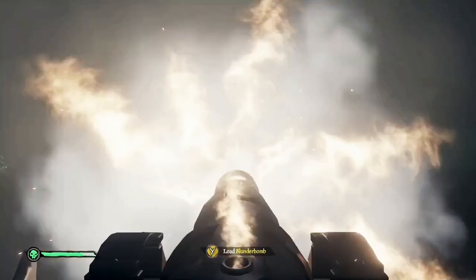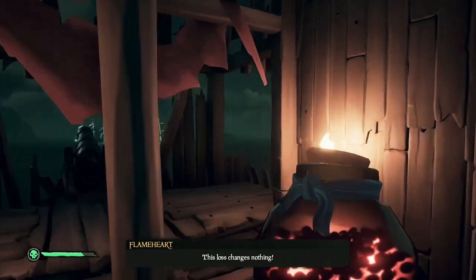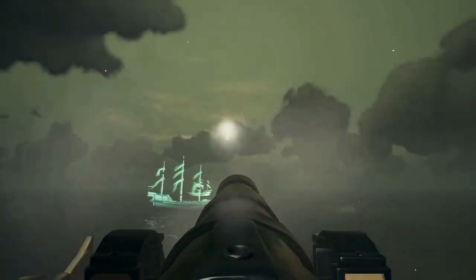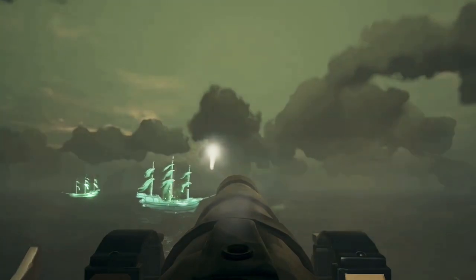Let's talk about one of my favorite ways to fight these ghostly galleons: using the cannons from the island. Whether you're on a solo sloop and you just happen to lose your boat, or you're on a crew, make sure you take advantage of this because it can help you take it out quick and easy. Also, the ghost ships don't shoot at islands.